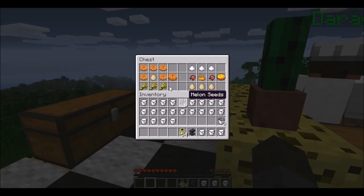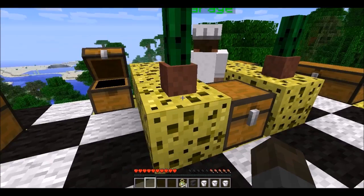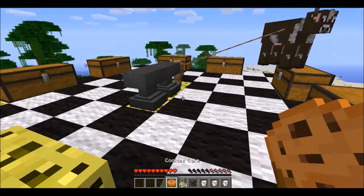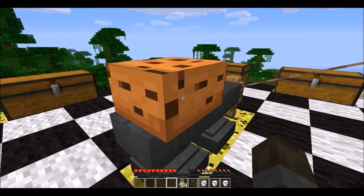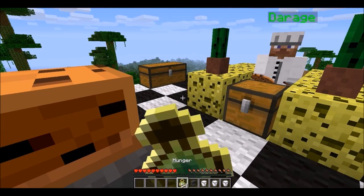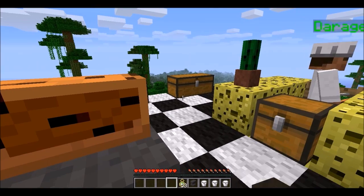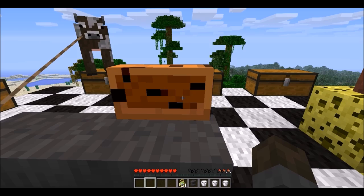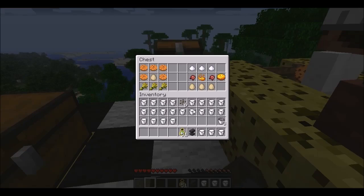Next cake is in this chest. This is the cookie cake — this one reminds me of the one mod I just recently reviewed. It had a cookie cake in it. Let's go ahead and eat it. I think it's just a no-effect cake. Yep. But the inside looks pretty epic. And wow — let's see how much health that gives me. That gives me three hunger bars. Yeah, that's a good cake.